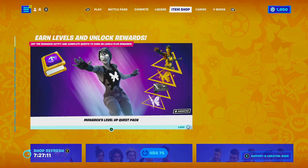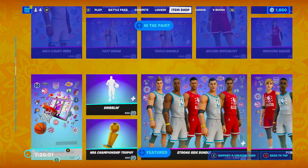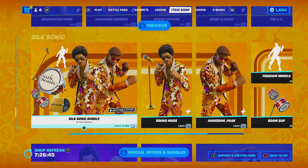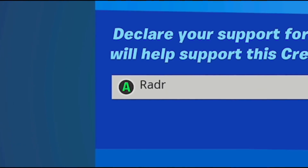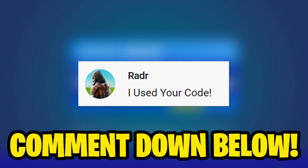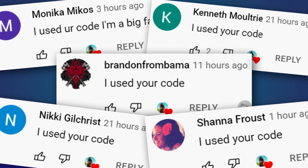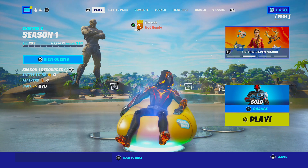Let's take a look at the brand new item shop for today. This shop is actually lit — we've got the Monarchs Level Up Quest Pack, which gives you levels for your battle pass, and all the NBA skins. If you're picking anything up from the item shop, it would mean a lot if you could use my creator code which is simply just RADAR — four letters. Click accept and you'll be supporting me. If you used the code, comment below saying 'I used your code' and I'll be hearting your comments.